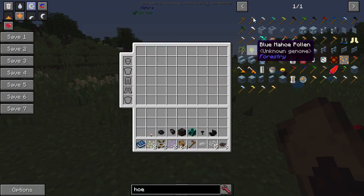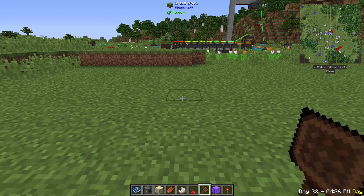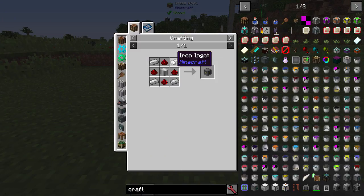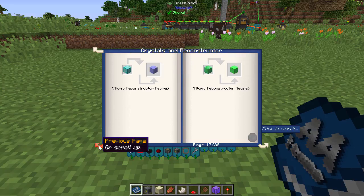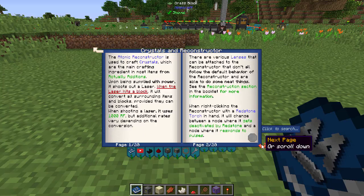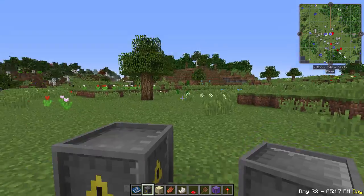Stepping it up: the Atomic Reconstructor is something you'll want to craft early. It only needs iron, redstone, sticks, and black quartz, so you just need a quick nether trip for quartz. Looking at the guide, it needs power and a redstone signal to turn it off, or you can set it to pulse mode.